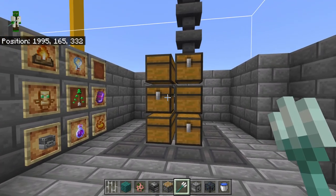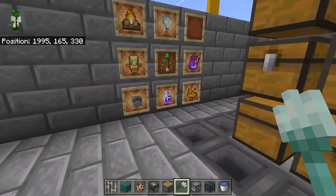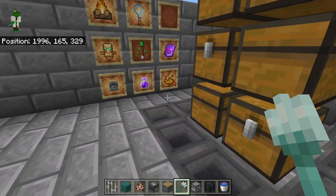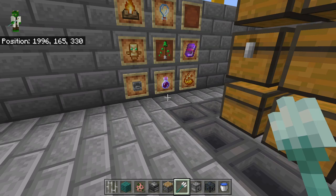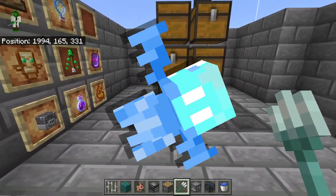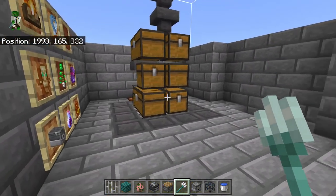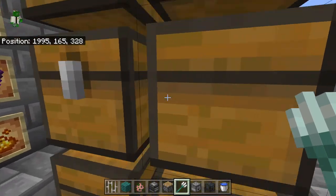Hi everyone, I wanted to make a video to show you how I sort my non-stackable items in my storage system. It's kind of a manual version of the Allay, and for now I think it's kind of the best way to do it.